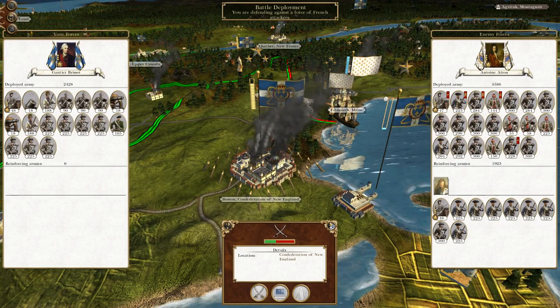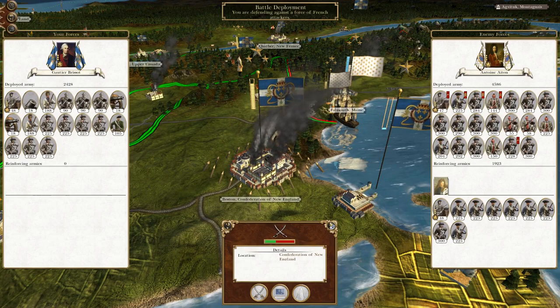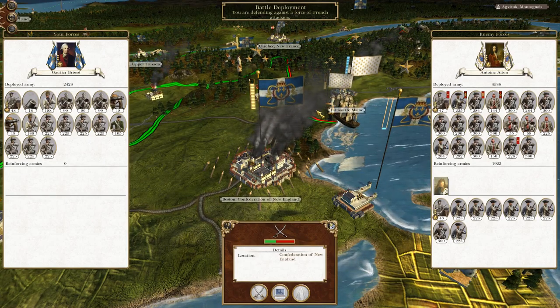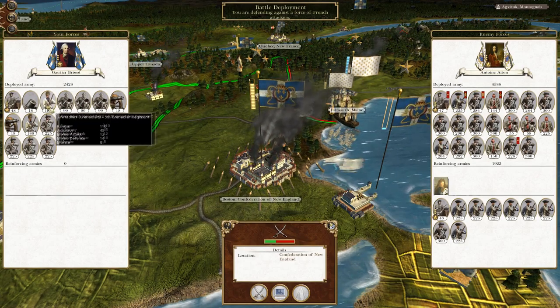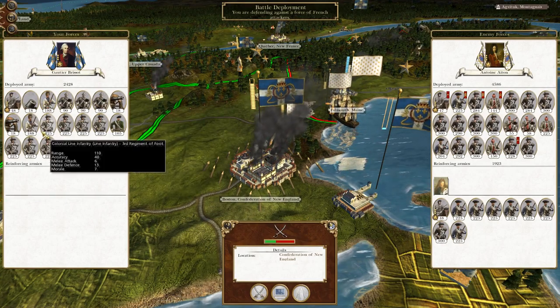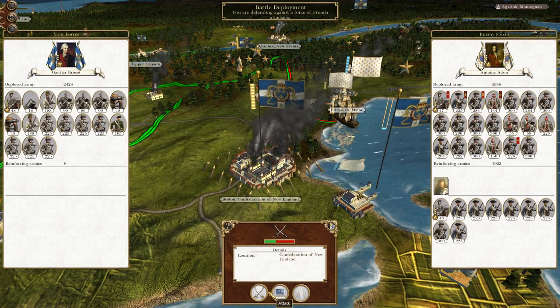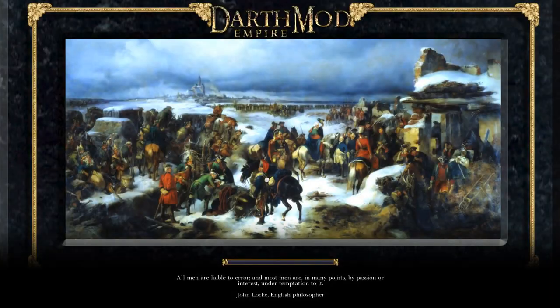So to round off where we left off, we are withstanding a pretty major French assault. Outside the walls of Boston, they have attempted to attack us, so we will try to hold them off. I think we should be okay. We have advanced firing drills after all and we have artillery, whereas they have none. So let's do this.